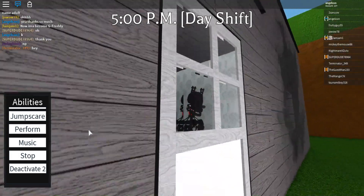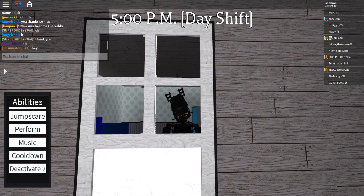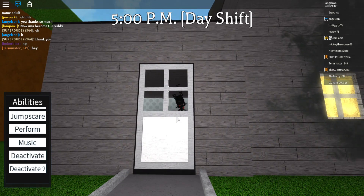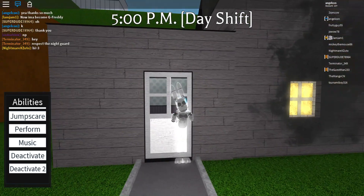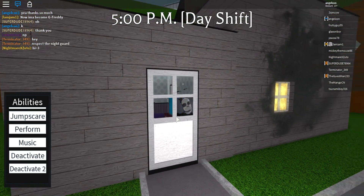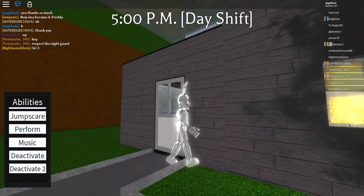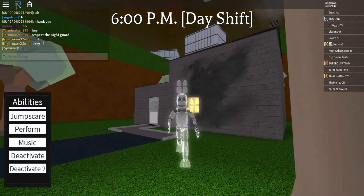This also happens on other characters apparently. If you get a transparent character you can see only their endoskeleton if you go in here, because they're hallucinations. The back of them is just an endoskeleton — that's really awesome.